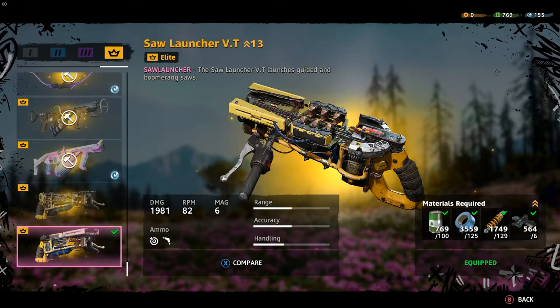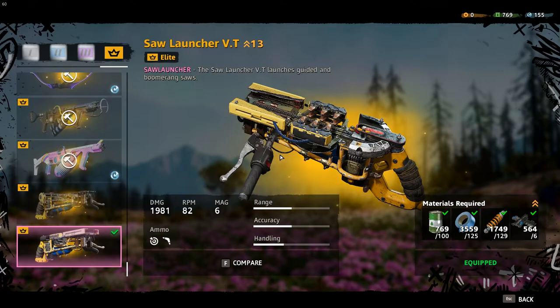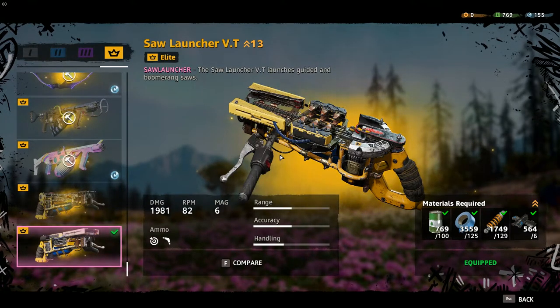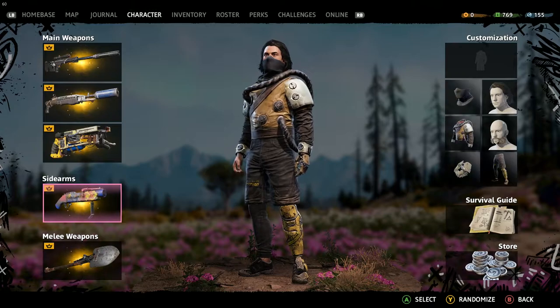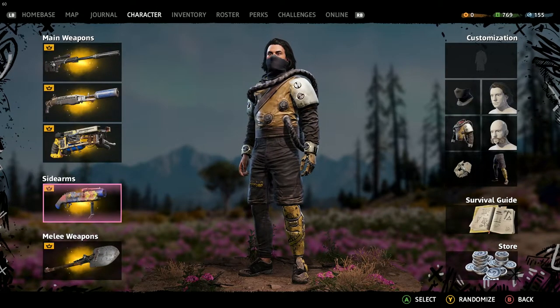The third weapon is my SAW launcher for auto-lock — it can also kill anyone with just one shot. All I have to do is lock a target and shoot. The fourth one I'm using is my grenade launcher, which has 12,160 damage and I've upgraded it 16 times, so it can almost kill an enforcer even if he's not in a vehicle. These are my weapons — let's start the mission.